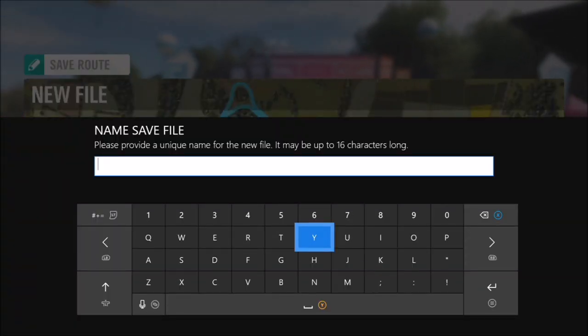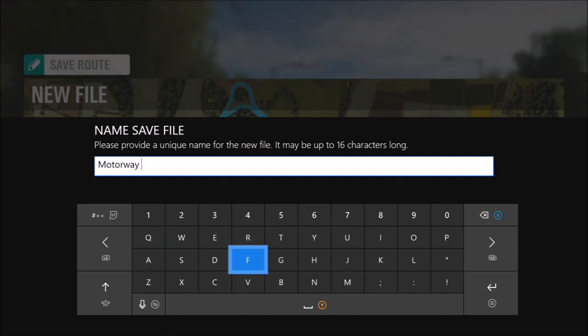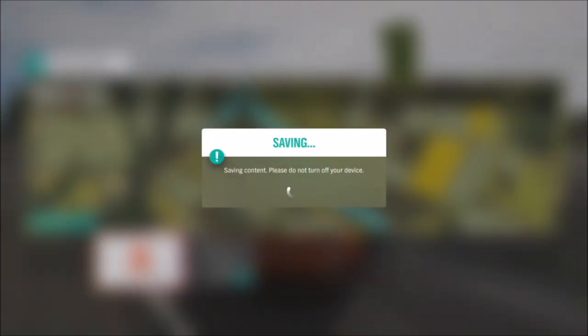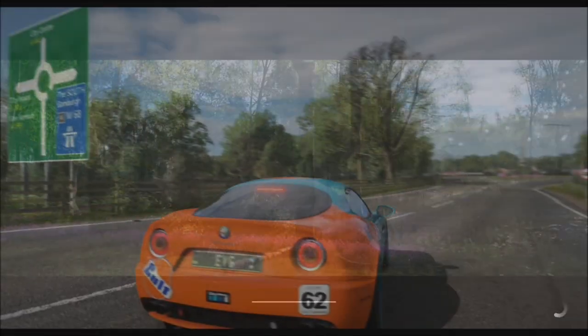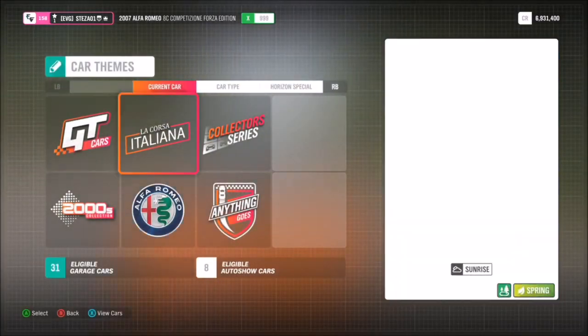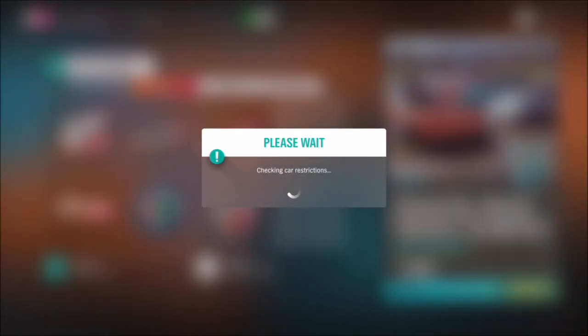I'm showing you first how to do a circuit race. I'll show you how to do a sprint race in a minute. For a circuit race, you have to go back on yourself and return to the starting point where you began. It will then automatically stop and create a circuit race. You will then be asked to do the race against random drivers - it doesn't matter where you finish and you won't receive any rewards.